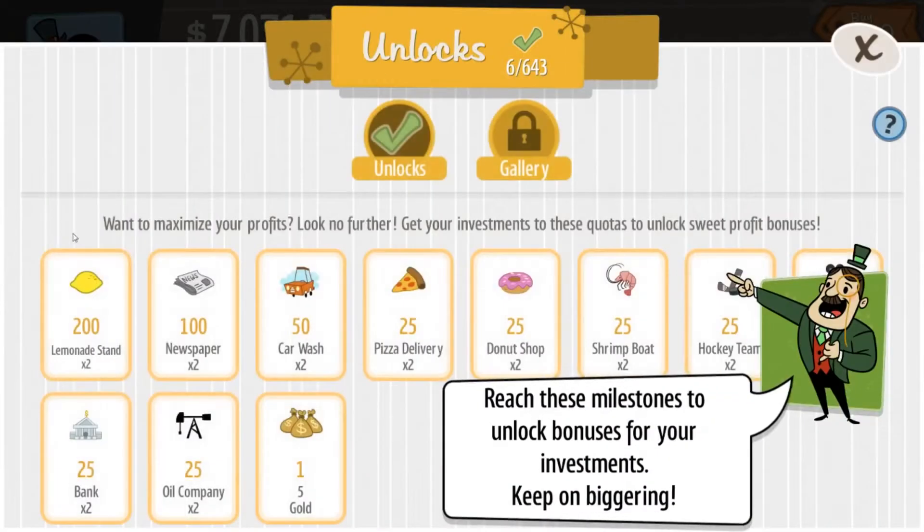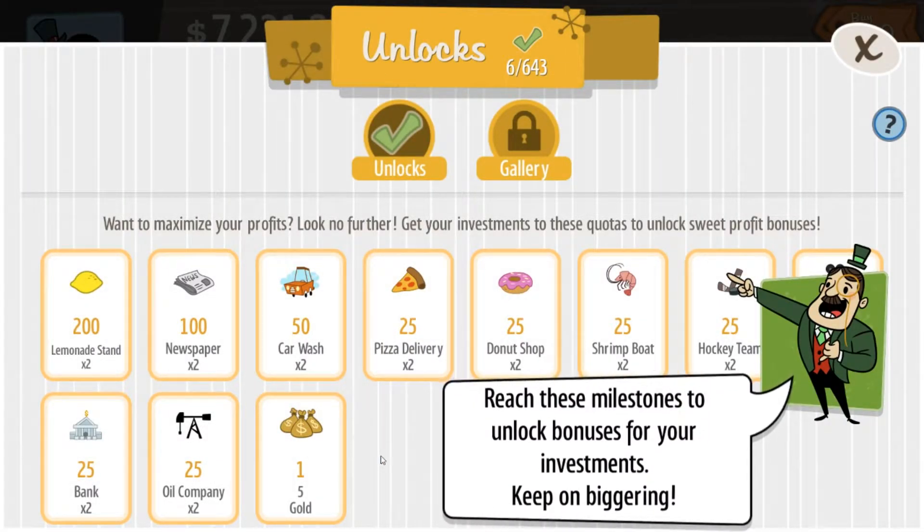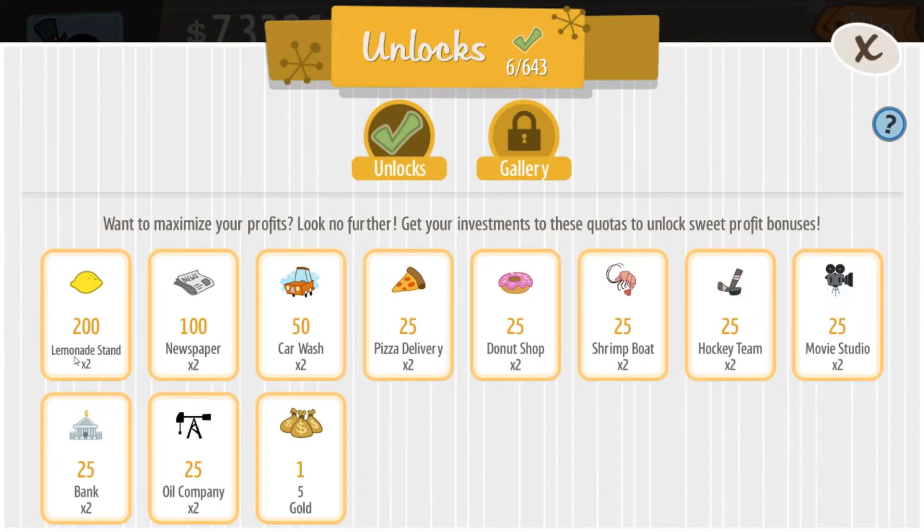Let's go to our unlocks real quick. Each of these are the milestones to unlock bonuses for our investments. At 200 we get our next bonus for lemonade stands, 100 for newspapers, 50 for car washes, 25 for pizza and donuts. If we get one of everything, we get five gold — those gold bars I showed you on the front page. Once we get the oil company, we will have had one of everything.